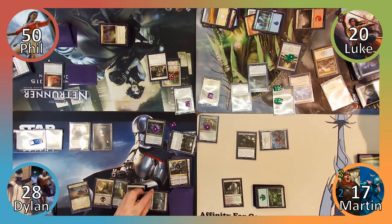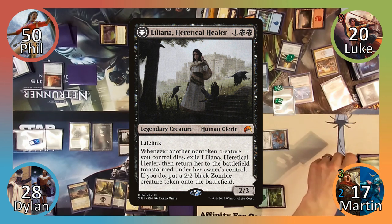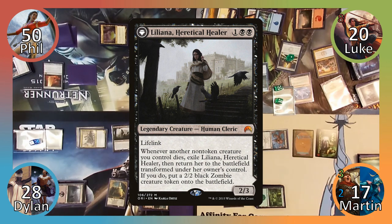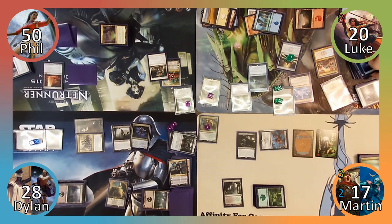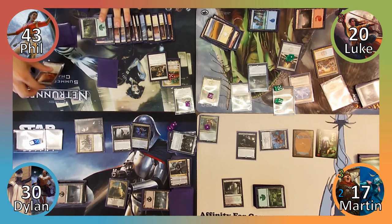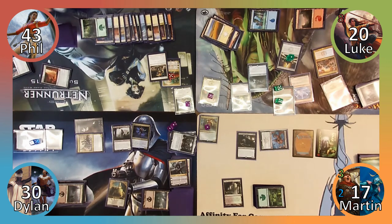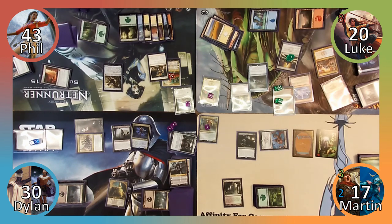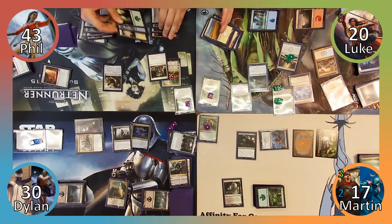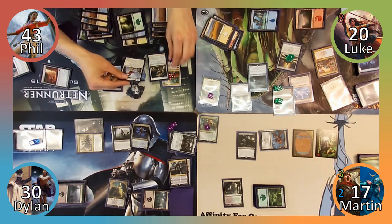Dylan plays a Swamp and then casts Liliana, Heretical Healer. Moving to combat, Dylan attacks Phil with his Knights and Vampire, dealing him seven damage and gaining two life. He then passes to Phil. Phil plays a Plains, sacrifices his spirit to Trading Post, returns Wormcoil Engine to his hand along with the spell exiled by his spirit, and then casts the Wormcoil. Finally, Phil casts his commander and passes the turn.